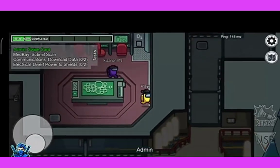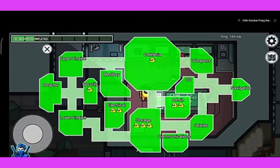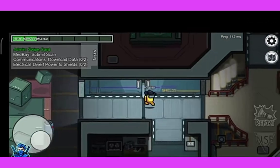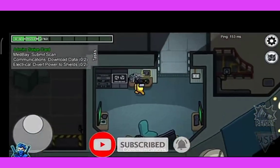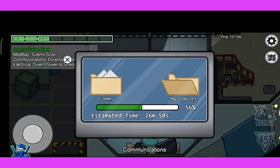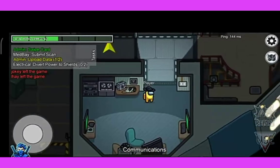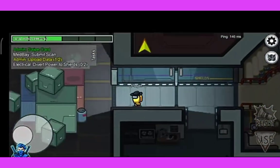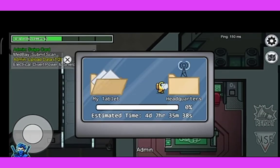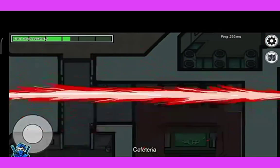As you can see, I am completing my task. Here is a red color thing — you need to go and click the task. So you click it and the task is completed.